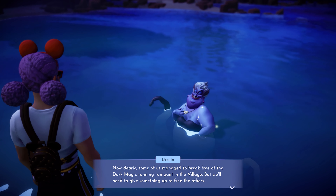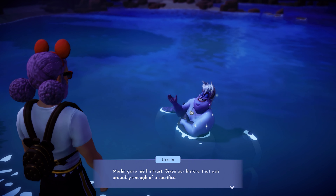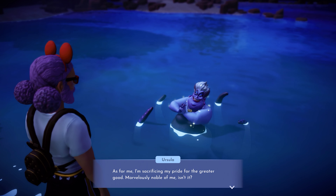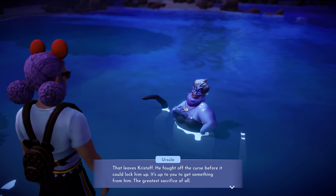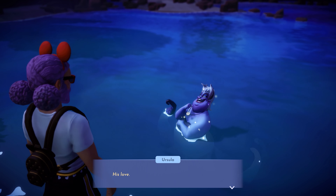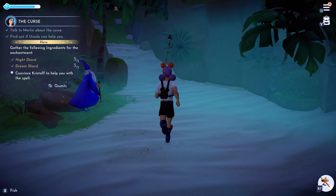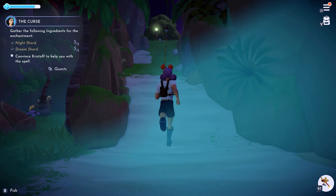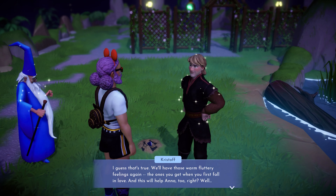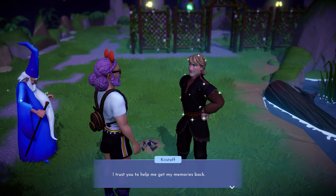Then talk to Ursula, who will tell you that sacrifices must be made to cast this spell. Merlin sacrificed his trust, she sacrificed her pride, and now Kristoff, who somehow isn't trapped by the curse, must sacrifice his love for Anna, essentially giving up his memories of her. Considering his undying love for her, convincing Kristoff to give that up will be a monumental task that's going to take a lot of cunning and persuasion — and oh, actually no, you just talk to him for a bit and he gives it up willingly. That was easy.